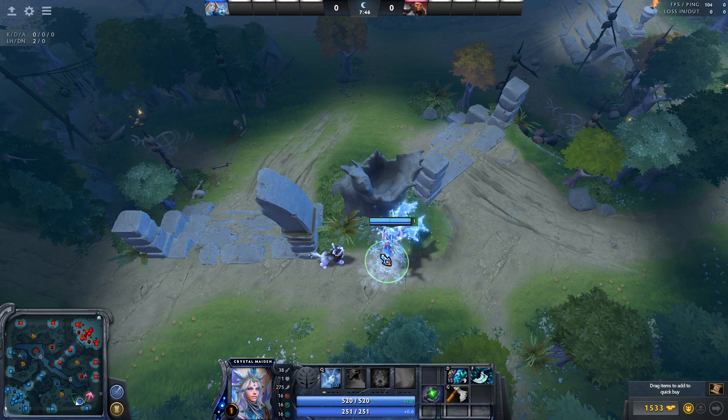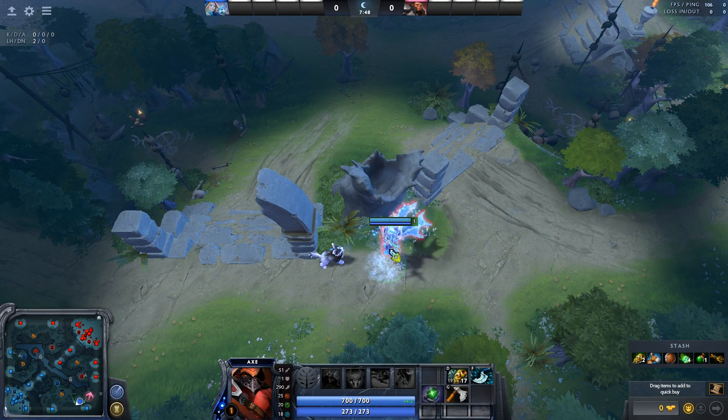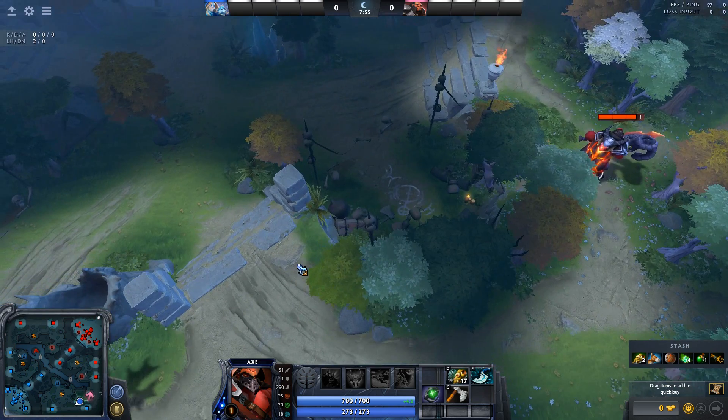Attempting this again. This is going to be about warding and dewarding the Radiant safe lane camp. I'm doing this one live, so there's some clicking, and I apologize about that, but I'm going to try this out.